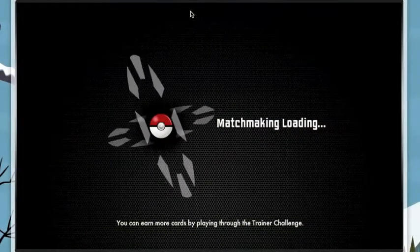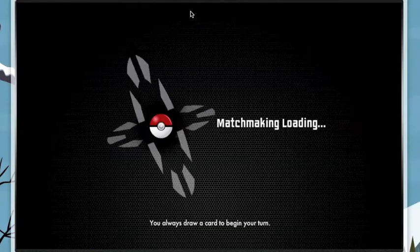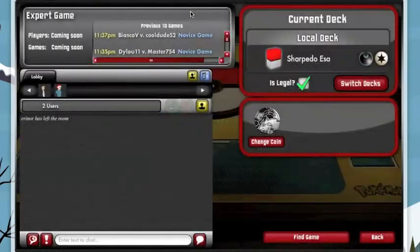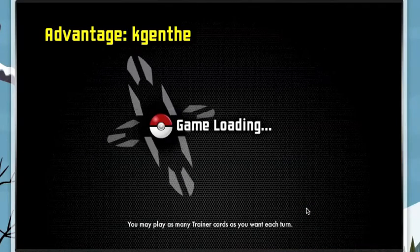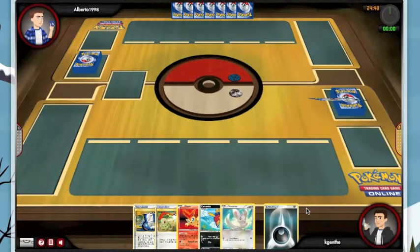We're going to try and find another game with Sharpedo Victini. The goal with Sharpedo is to strip your opponent's hand on turn two and then use Cinccino or Zoroark to take easy prizes while your opponent struggles to recover. We've got Victini to help with the flippy nature of Sharpedo's attack. All the Pokemon have a one retreat cost and everything can use colorless or darkness energy. Sharpedo also has a helpful Rage attack which can do a surprising amount of damage for a Dark and a Double Colorless.